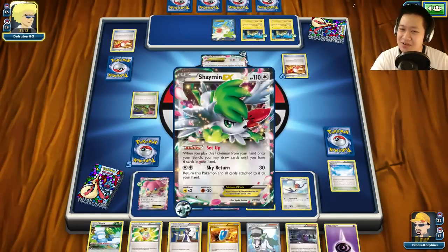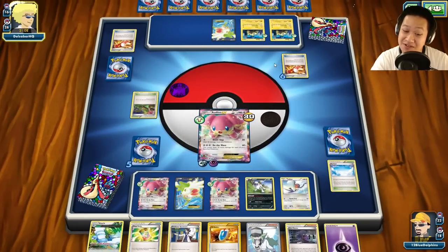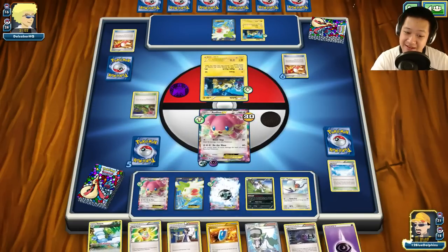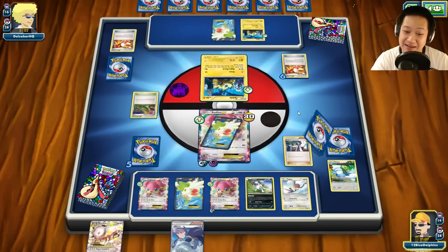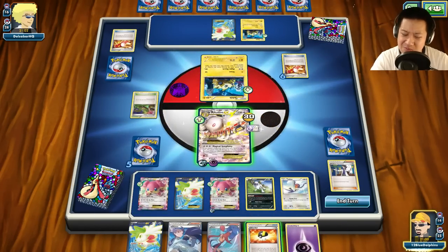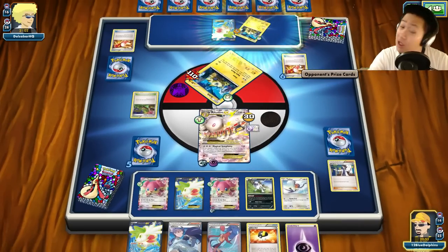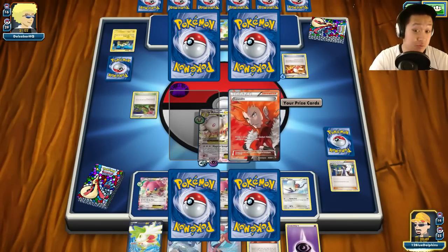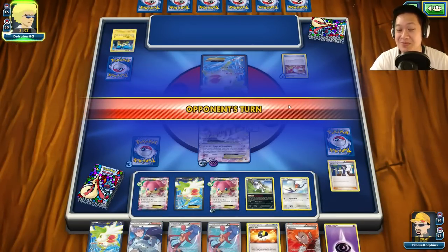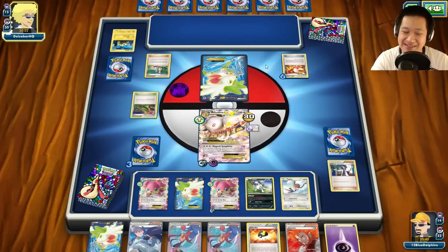He's getting ready. He put a Double Colorless on Marshadow — he's gonna attack, that makes sense. I'm going to take out both your children — if Sycamore loves me, if you give me a Spirit Link. Please give me a Spirit Link and the Mega Audino. Thank you very much. I love you man — I played Sycamore, used Magical Symphony, 110 damage, snipe that Joltik off. No, you don't get to play. Skyla, I can get anything I want. Hello Shaymin, how are you? You get one of my Audinos. We're pretty much set to go.